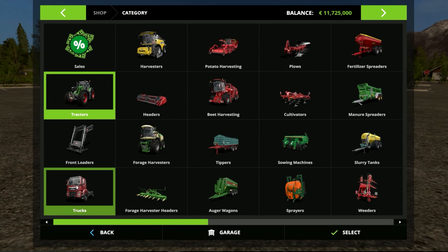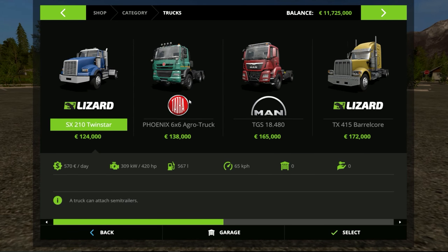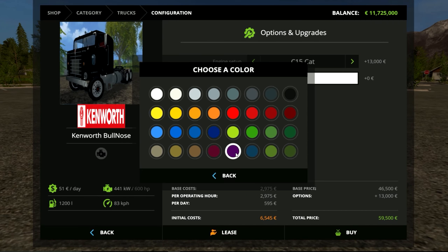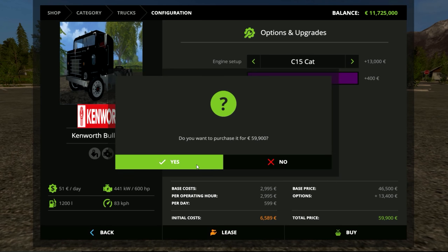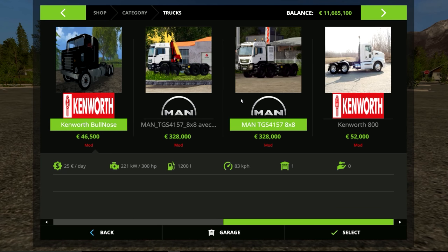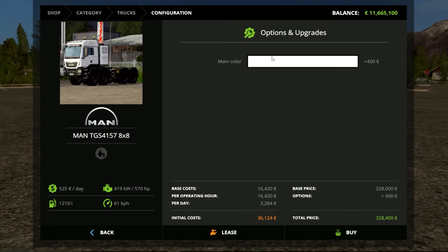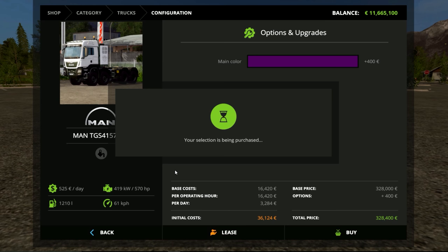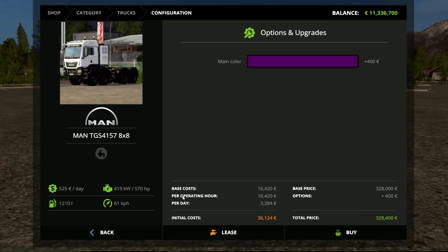There's a forklift button apparently. Let's go to trucks — we have this one to do. Let's go C15, main color purple, of course. Gotta go purple. I'm not gonna try the one with the crane, just going with this one. Purple, of course. That is an expensive truck — I didn't even look — 570 horsepower.